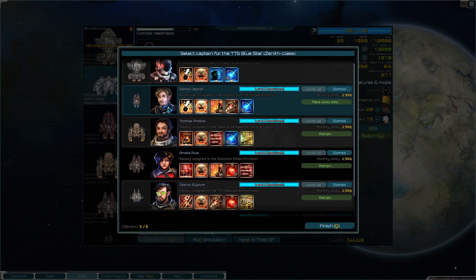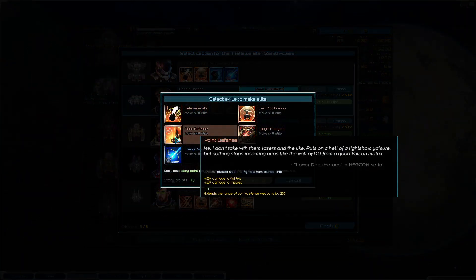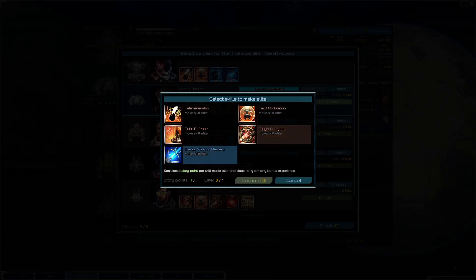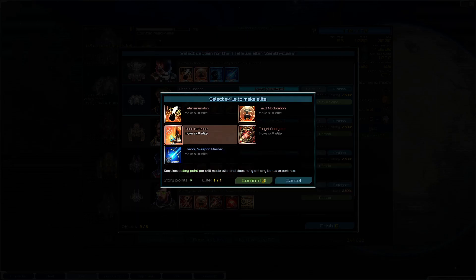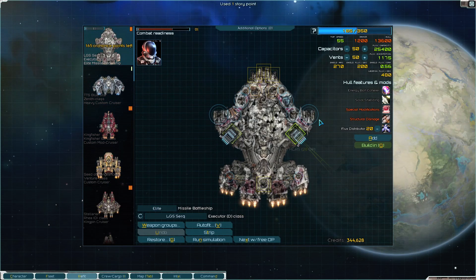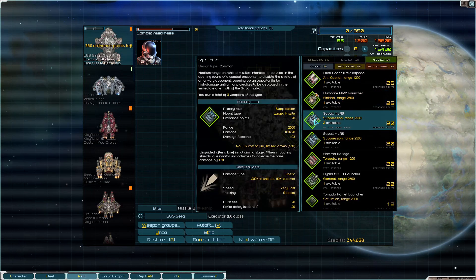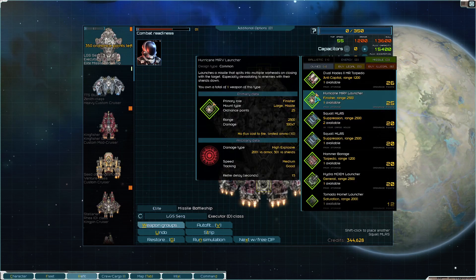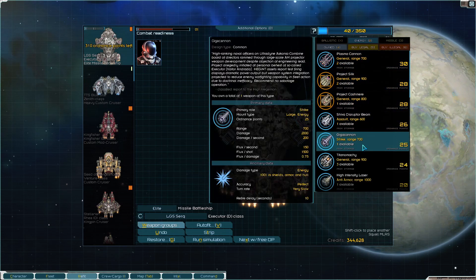Captaining the zenith with the point defense captain. A lot of these skills would be really good if made elite - it's tough. Kitting out the capital - stripping everything off. Large missiles going with double squalls. Do we have two Giga cannons? The Giga cannons were really good.